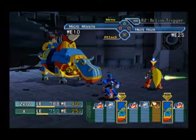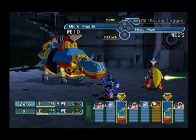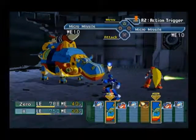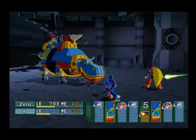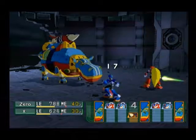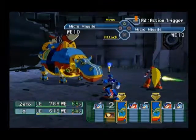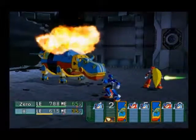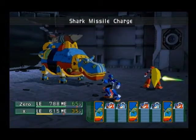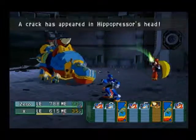I have Zero who has the micro missile and Heat Haze that I'll save for when I need it. First off, we want to use Zero to attack the head. I want to have X attack the spark missile. Back again. Now let's finish the spark missile off just to get it out of the way. Hyper mode — I'll go over that when I get the chance to use it. Right now I want to let loose on this thing.